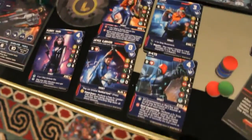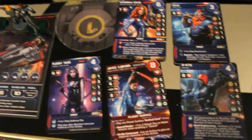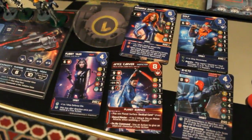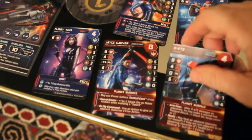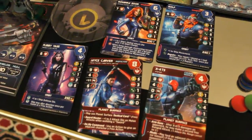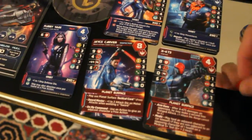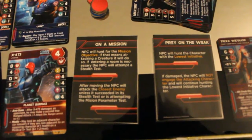On the NPC side, Jace will be coming down to the planet because he is their commander, and they have to mirror what I'm doing. I also took my medical, so X will be coming as well. That's their configuration. Now we're pretty much ready to begin — we're going to assign these NPC cards to their characters.